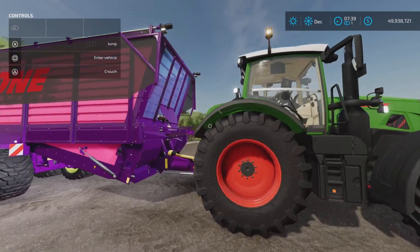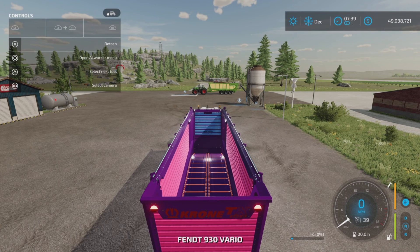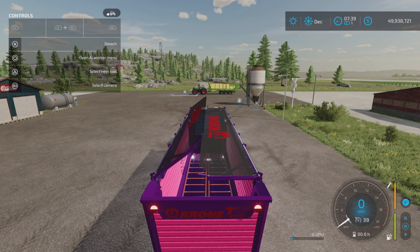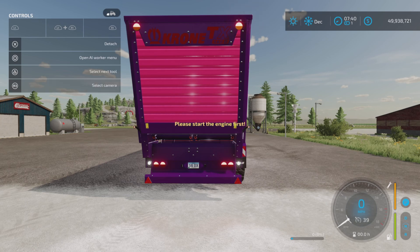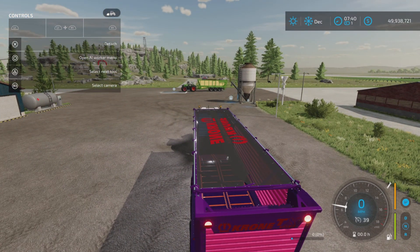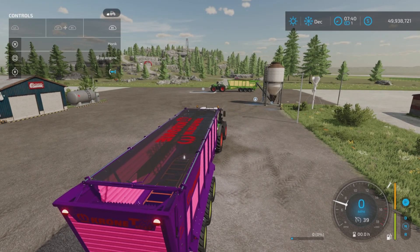Let's hop in. This one has a lid — L1 and left on the D-pad opens and closes that cover. That's how it looks when you do that. We have lights, we have signals — top and bottom — but no beacons. I didn't need to turn it on to open the cover.